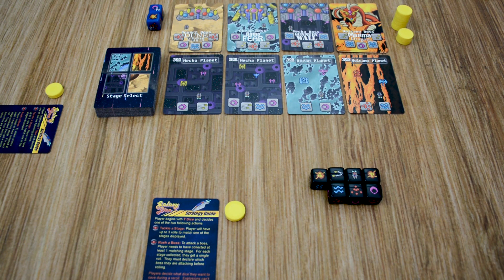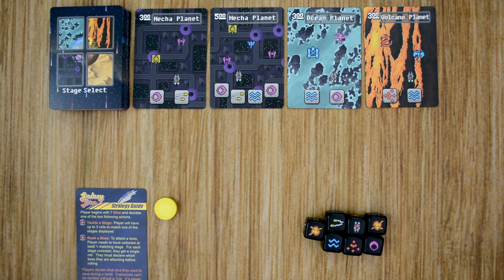At the beginning of a player's turn, that player will gather up the 7 black ship dice. If that player has defeated a boss previously, the player will exchange 1 black ship die with 1 blue boss die. If the player has defeated 2 bosses previously, the player will exchange 2 black ship dice with 2 blue boss dice — the player always rolls 7 dice total. From there, the player selects 1 of 2 options: tackle one of the stages currently out, or rush a boss. A player can only rush a boss if they've completed at least 1 stage of that boss's level.